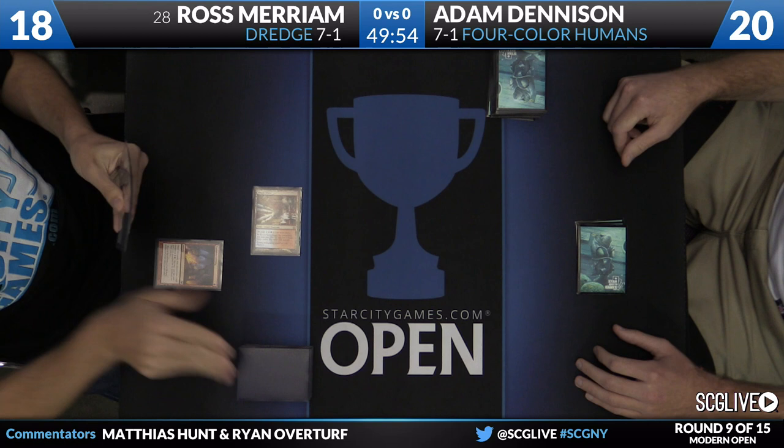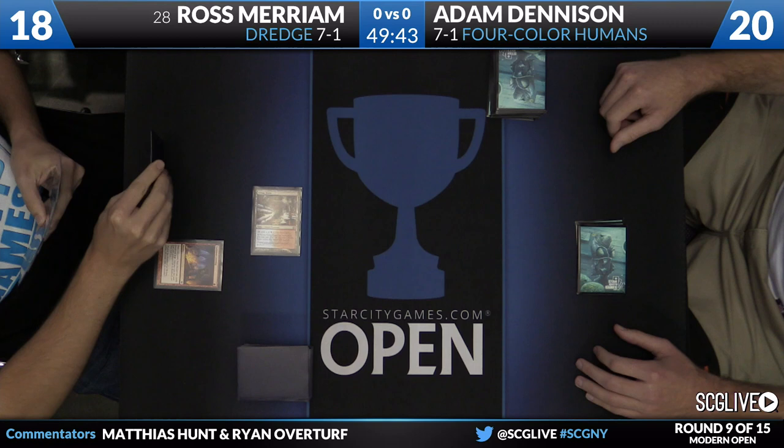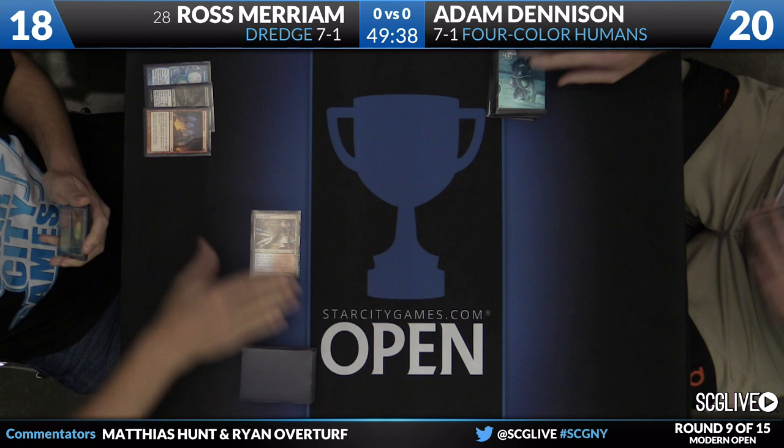He starts on Steam Vents, Faithless Looting — draw two. He finds a copy of Greater Gargadon, and he said he's really enjoyed the card in his deck. It's highly variable. That and Bridge from Below — they've been very good when drawn together, but drawn apart it's been a hit-or-miss sort of affair.